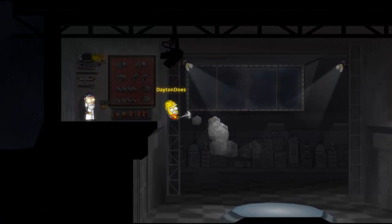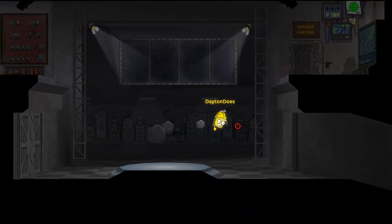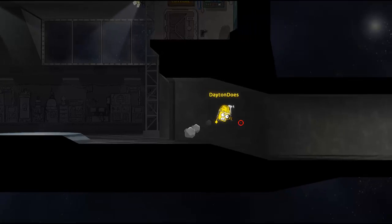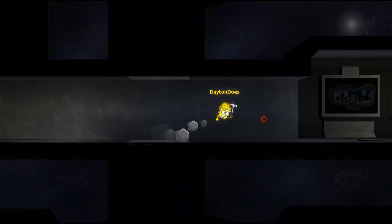So WASD, and you have a jetpack. This is basically like SoulDot with melee weapons. But you also get shooty guns, which I'll show you.